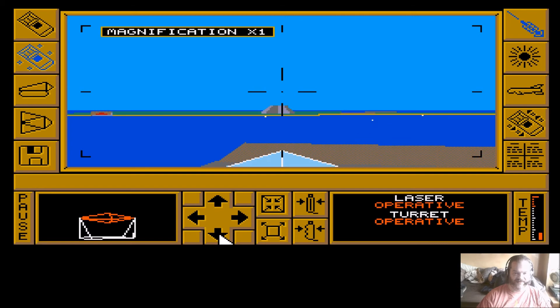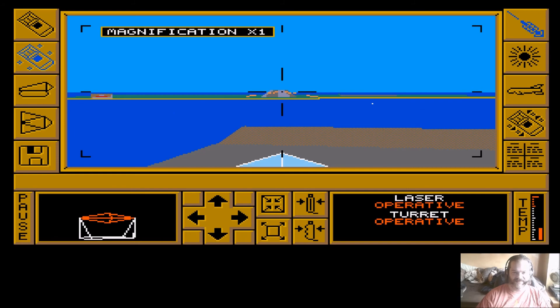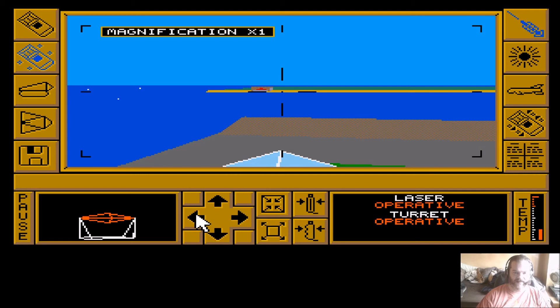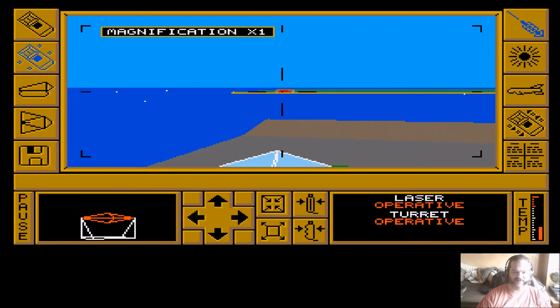Let's go after the main target up here - that's the thing we really want to take out. It does take quite a few hits. Surely we are close enough to be hitting it now. There we go - that's that destroyed. Now if I can take out that building, I think that will mean he's lost control of this island.